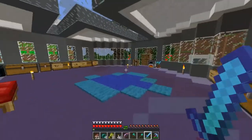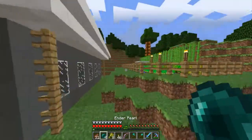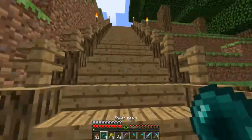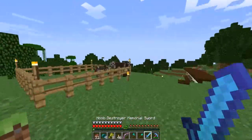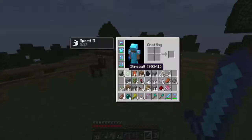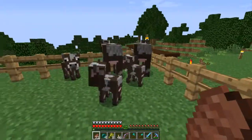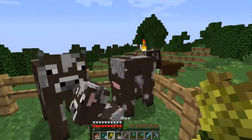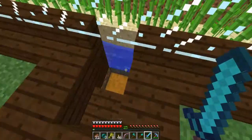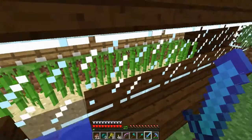Hey guys, welcome back to the Kryto Project once again. Today we are in the Kryto Project world and what we're going to do is show you a bit of what I've been working on. I've left some leather in there — I've been working on a cow farm finally, so we can actually go back to steak. We need these guys to grow properly. We've got quite a bit to do today.